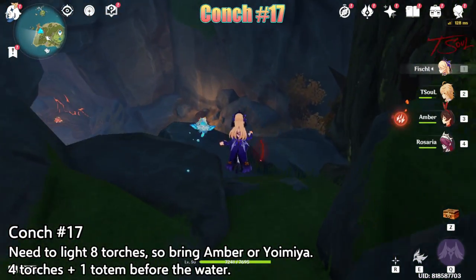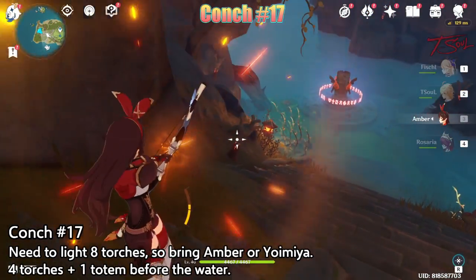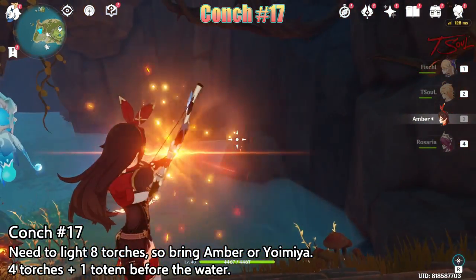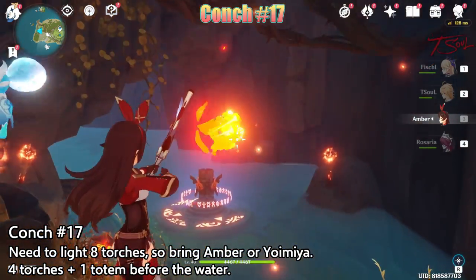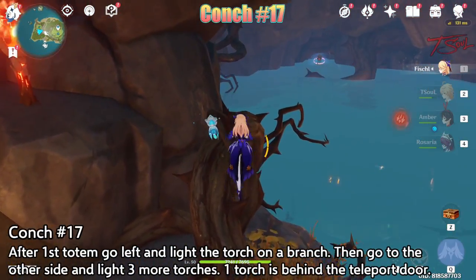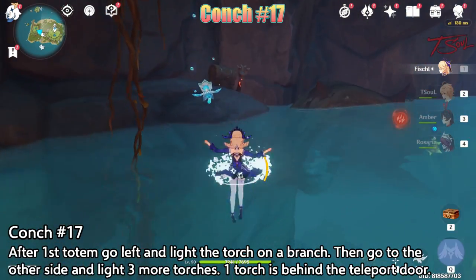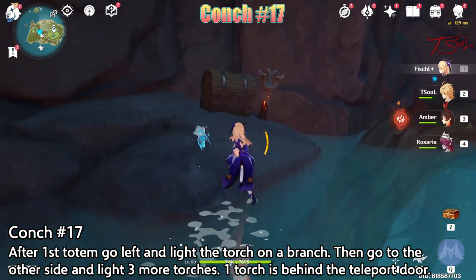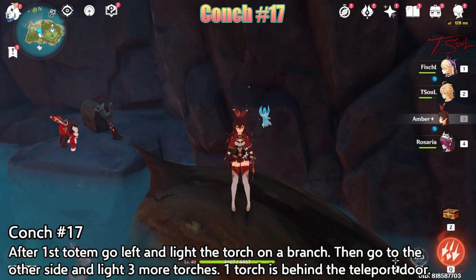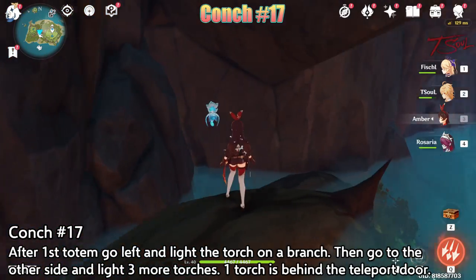You'll need a pyro character to light some torches, so bring Amber or Yoimiya. There will be 4 torches along your way down by the water. After lighting these 4, head over to the left side of the little pond to light another torch.